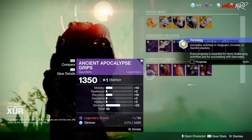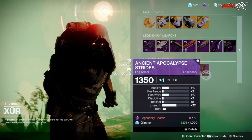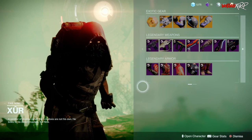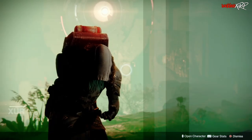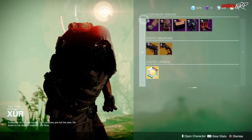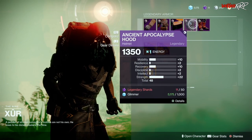As for the legendary armor, for the hunter we have once again bad rolls. I'm going to expect this is going to be the same for the Warlock and the Titan, so be prepared. And for the Warlock armor it once again looks the same.